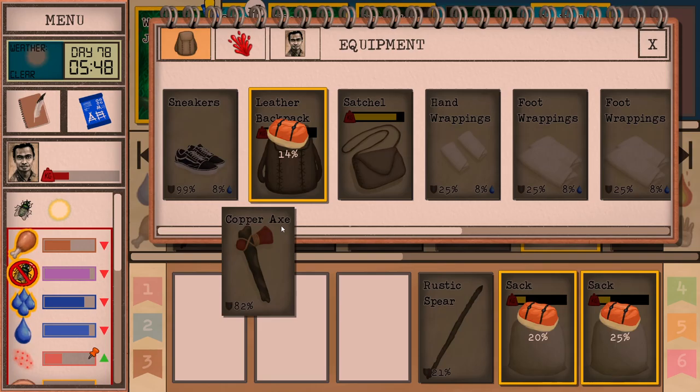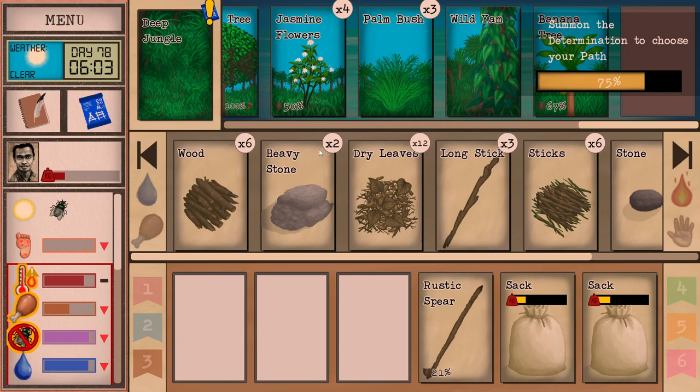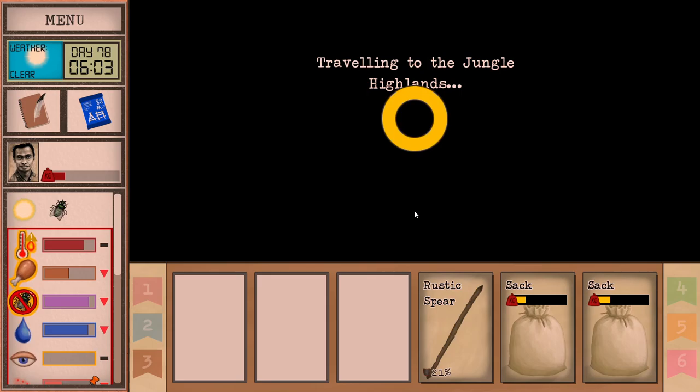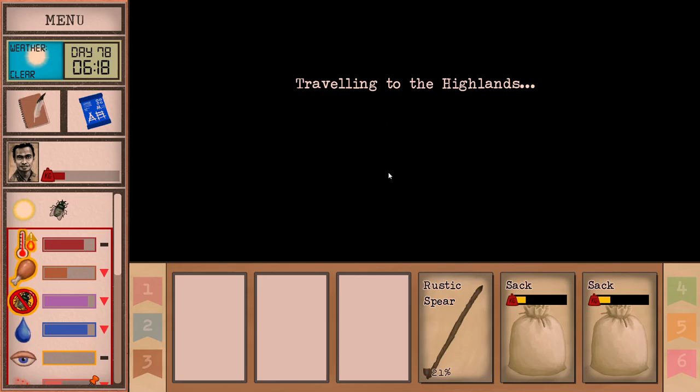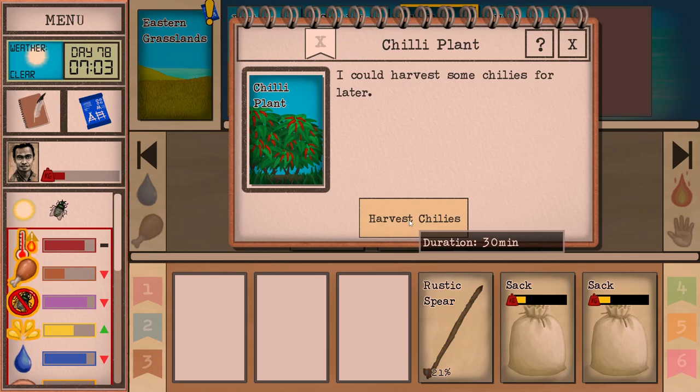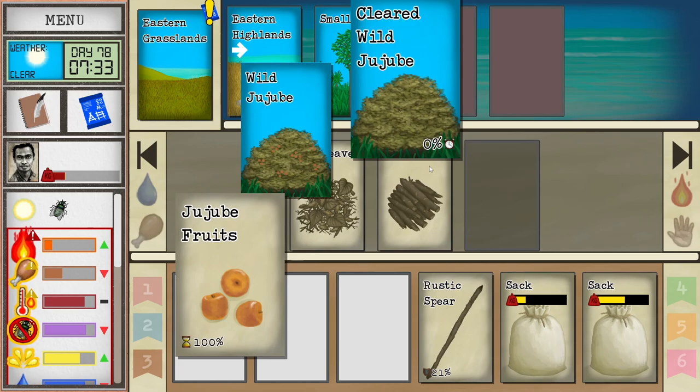Let's go and find some chilies because I'm really tired of eating all this bland food here — we need something delicious, and chilies would be just that. We don't have any water because we're carrying ginger tea with us, that's fine. There's the eastern grasslands and this is the chili plant. We get three — that's amazing. We're going to plant all of them. I'm actually going to grab these wild yubies as well — these are great.